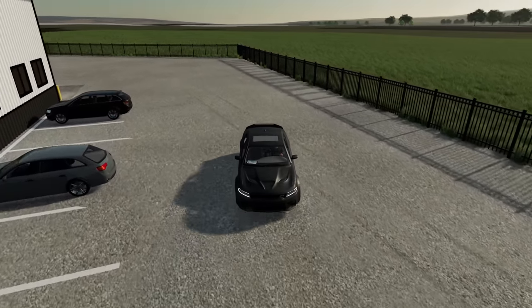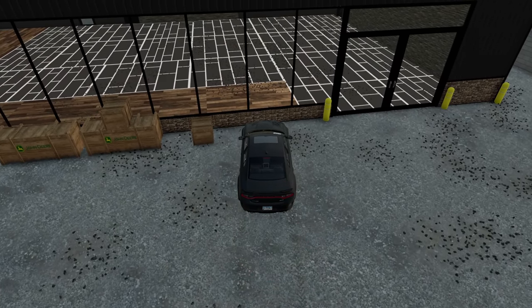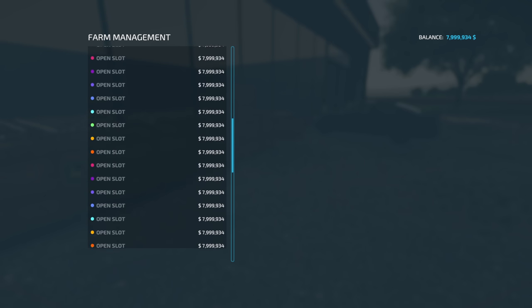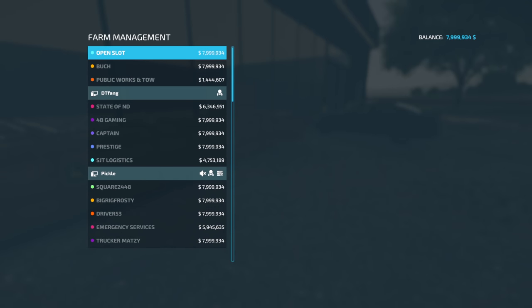Now, if you get on the whitelisted server, you're going to notice that your money doesn't update in the top right-hand corner. That's just a little issue with how the game handles farm accounts — normally it only takes eight accounts on a game, but I edited this save to have 60, so that caused it to break a few things. Luckily you do get to see your money change on this list. The best way is to leave the server, rejoin, and you'll see an updated number.